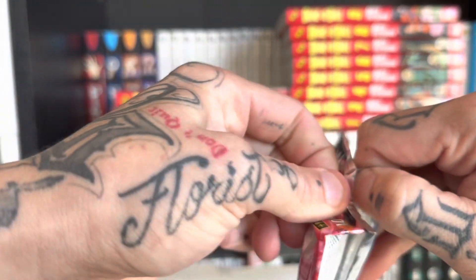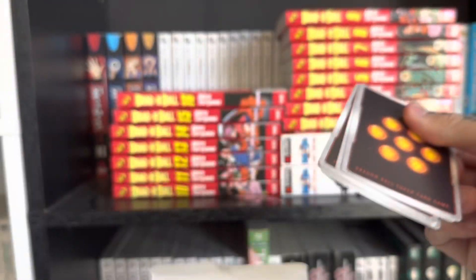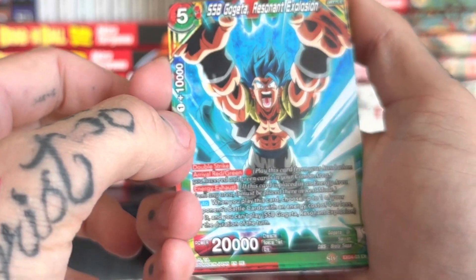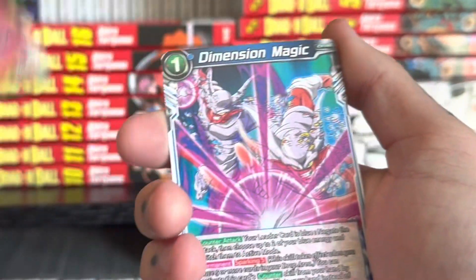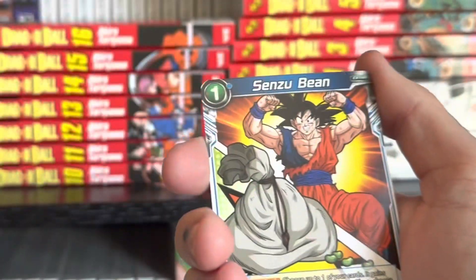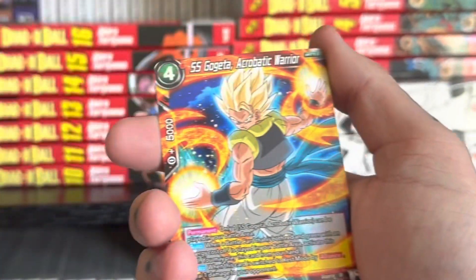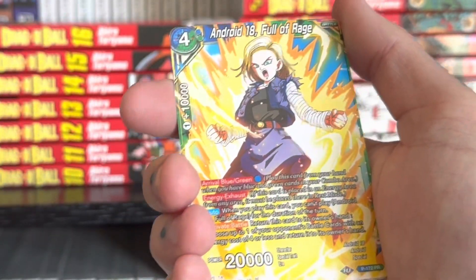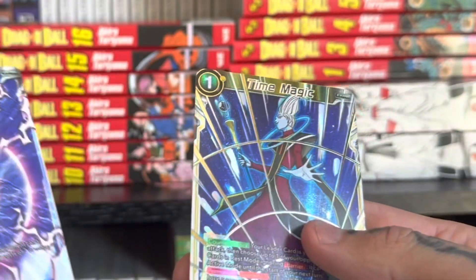I do like the quality of these and I do like opening Pokemon cards sometimes. So we got SSB Gogeta, Broly, Dimension Magic, Sensu Bean — which I think is actually a good card — Super Saiyan Gogeta, Android 18, and Dirty Burst. Oh, double up!